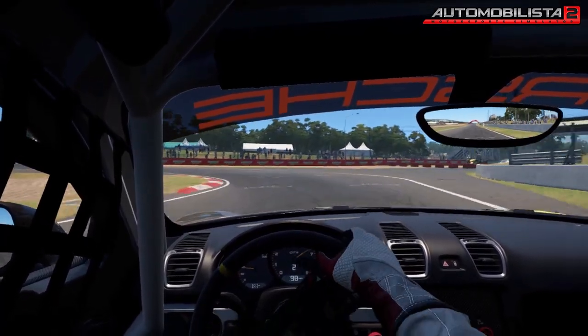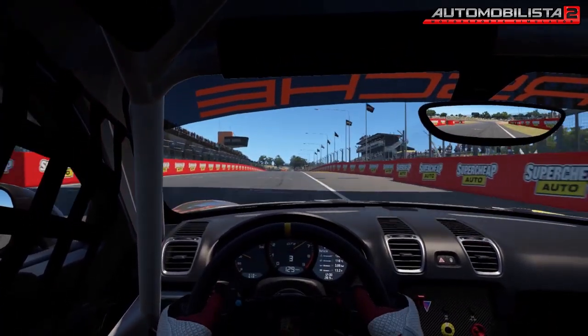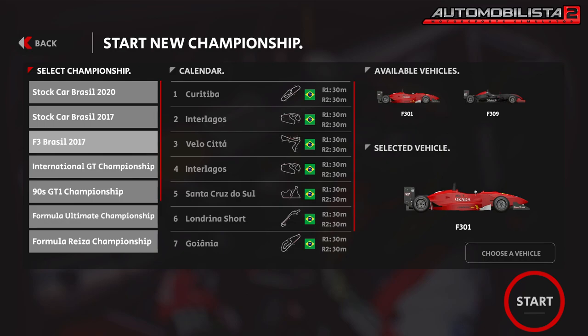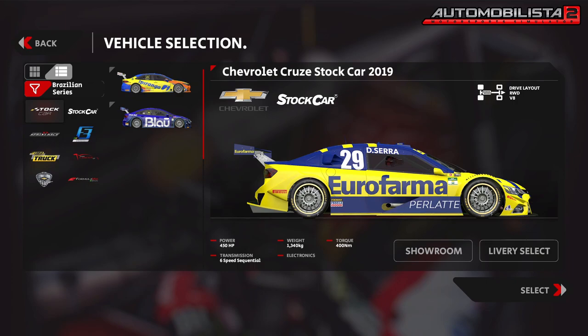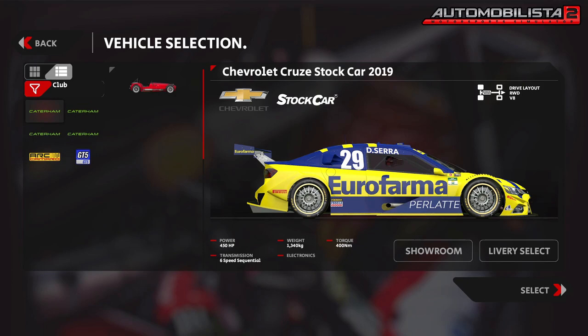Finally, the last category reviews the amount of content available in both games, as well as the quality of singleplayer modes. Automobilista 2's singleplayer consists of a championship where you compete against AI opponents on a set race calendar, available for multiple car classes. Apart from that, there's also the classic single race, test day (practice session), and time trial with an online leaderboard. There are currently about 110 cars and 39 tracks available, with a 40th set to be released this year.